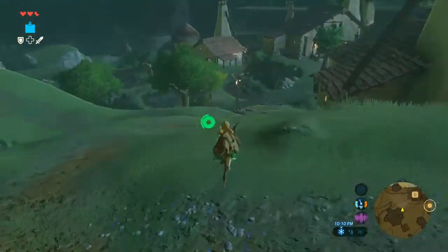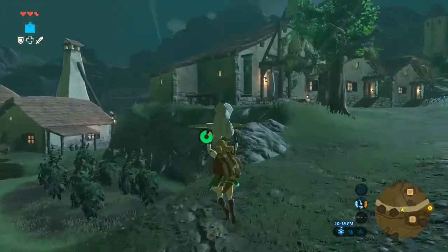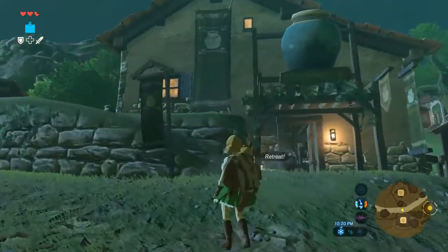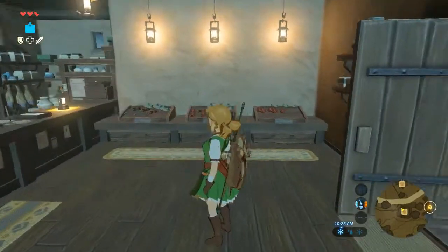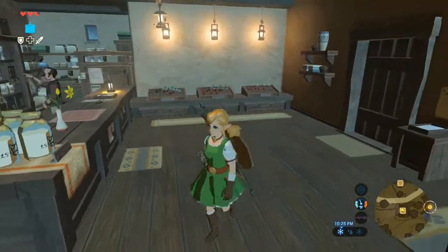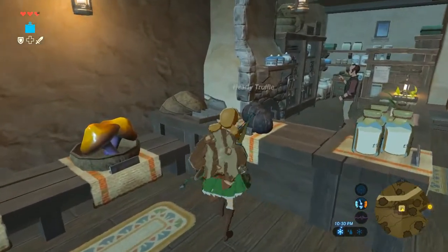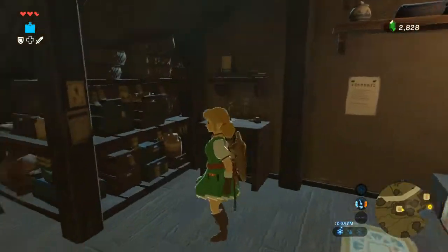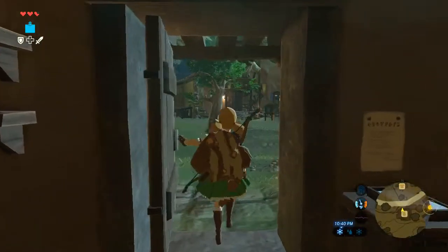Alright so, Hateno Village - we really didn't get to do much here last episode. There's the inn or general shop up here, I think this might be the general shop - yes it is. I can buy some arrows, some milk, hearty truffles which are really good, some endura shrooms, some bird eggs, and some Hylian rice.